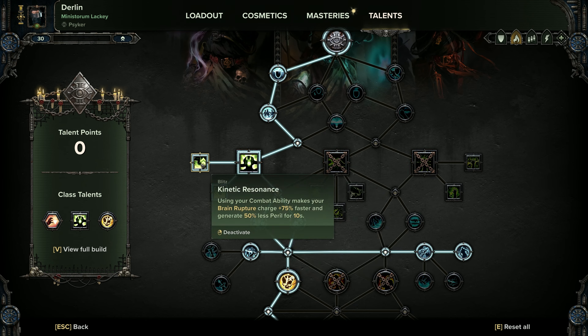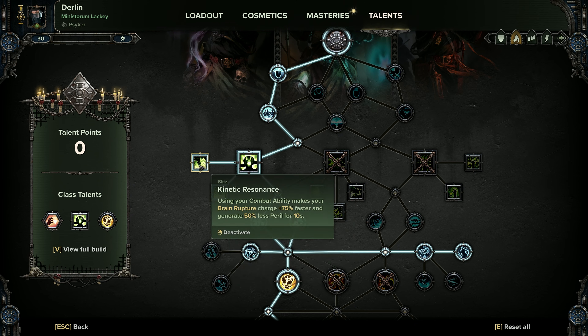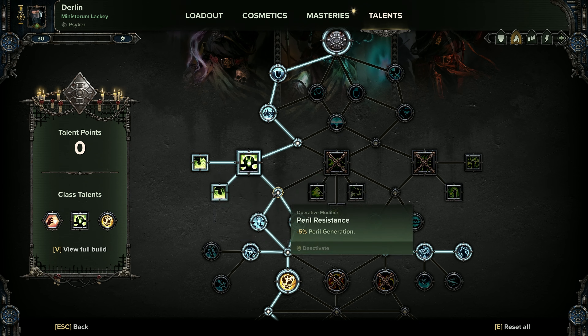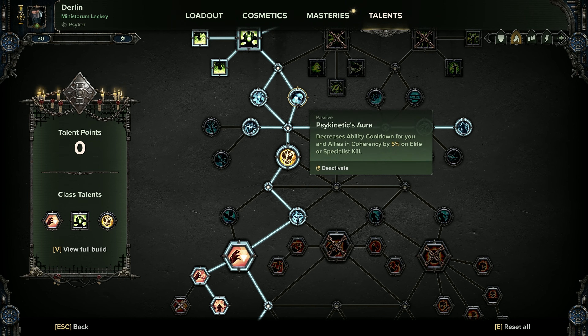Then pick up Brain Rupture. For Brain Rupture we're going to want Kinetic Resonance and Kinetic Flayer — get both of these. Because this build lacks a dedicated range option, your brain burst is going to be what you're using to snipe enemies, so if you need to deal with a lot of ranged enemies quickly you're going to need to pop your ability and then pop their heads quickly. Moving on, get the minus peril generation, and I like to pick up Psychokinetic Aura so if we're killing bigger enemies we get our shout back quicker.